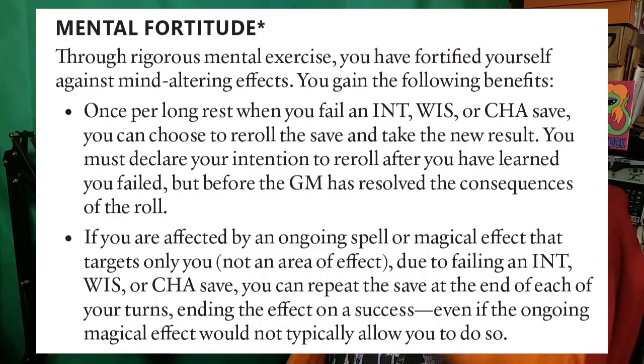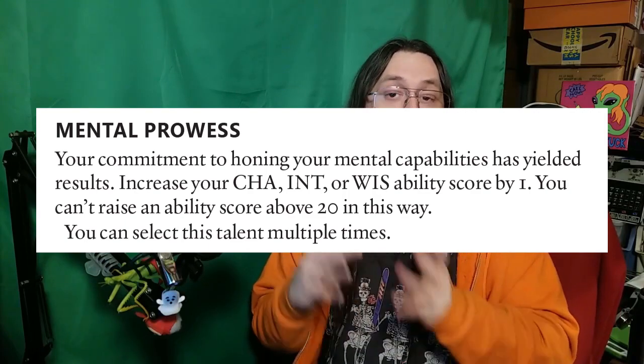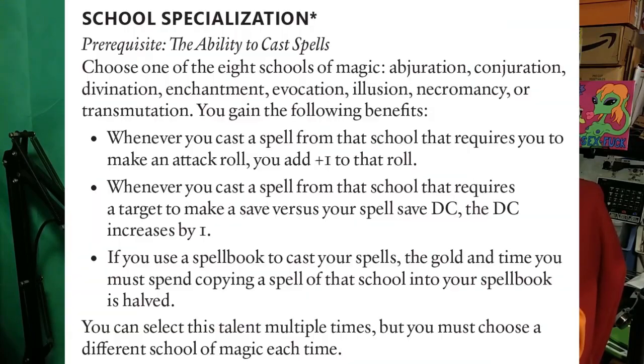Mental Fortitude now more clearly states that the re-roll on a mental saving throw is used after failing the roll but before learning the consequences. Mental Prowess lets you increase your Intelligence, Wisdom, or Charisma by 1. Ritualist lets you cast rituals from a specific magic circle. And School Specialization now specifies that if you take it multiple times, each time it must be applied to a different school of magic. And that is pretty much it for the base wizard, so now moving on to the Arcane Traditions.